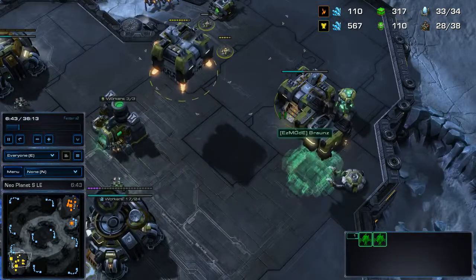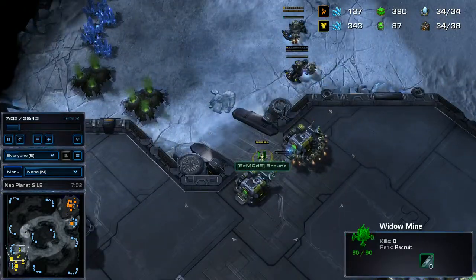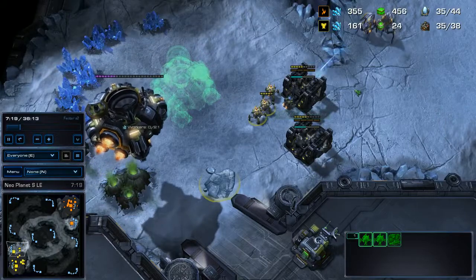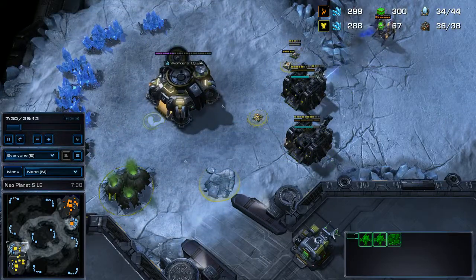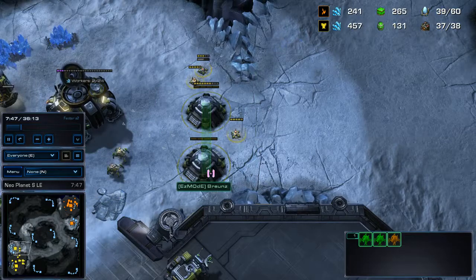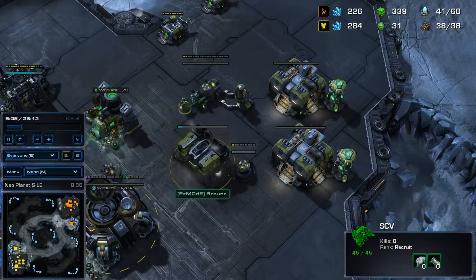This isn't really a build I got from somebody — I kind of figured, well, Widow Mines are good, so I'll just open Widow Mines and see what happens. Because unless he does some drop play or something, the Widow Mines work pretty well if they're at the front. I don't know why I made these bunkers because I didn't really have any Barracks. This Barracks was specifically for making add-ons, and then I made another Factory on top of that.